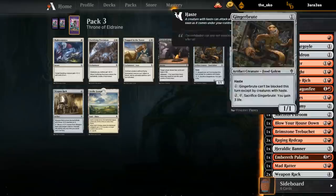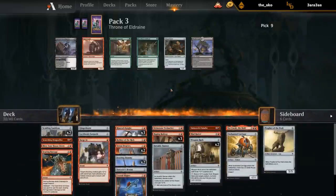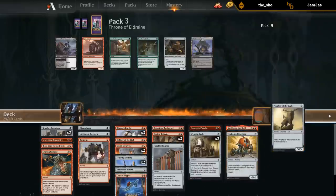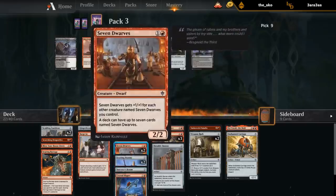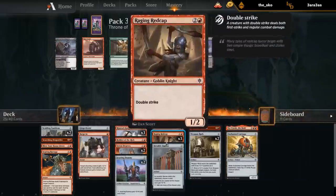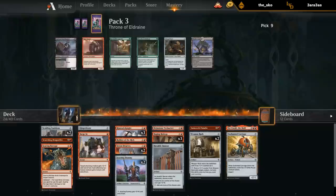Gingerbrute — pretty happy with that. Don't need a third Rack. Next pack is where we get the first Dwarves potentially. Errands versus Brute — don't mind the Brute to lower the curve a bit, although Errands would be decent too. I don't have a ton of four-drops and I'm probably not playing the Ratter or the Profits, so we can start making some cuts. Gargoyle can easily go. Not sure about the Broom or the Slipper — these could both go. Could be a 16-land 24-spell deck, could use some more high-toughness creatures to block, so maybe it is Errands over Brute. We'll try it.